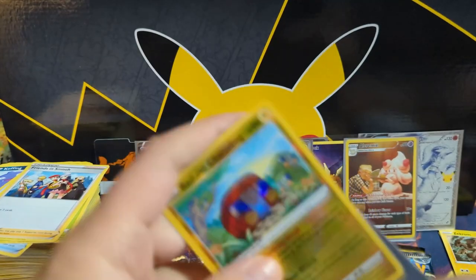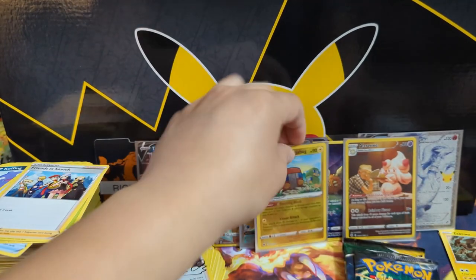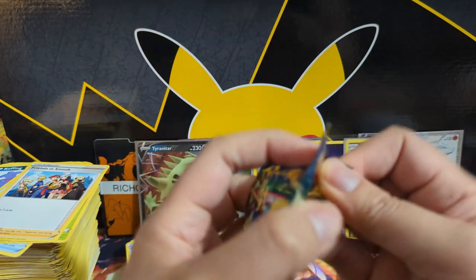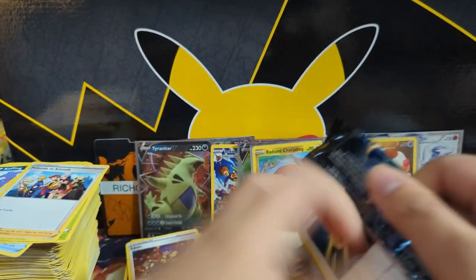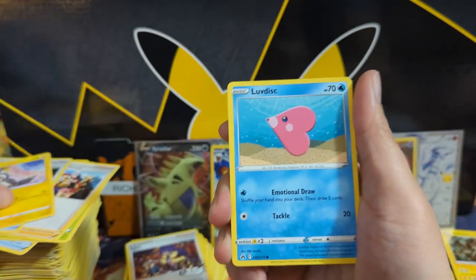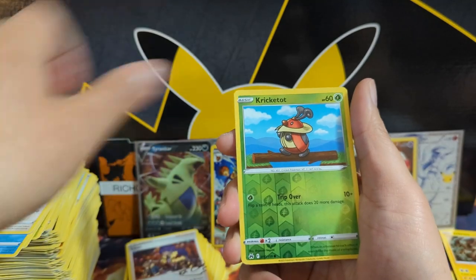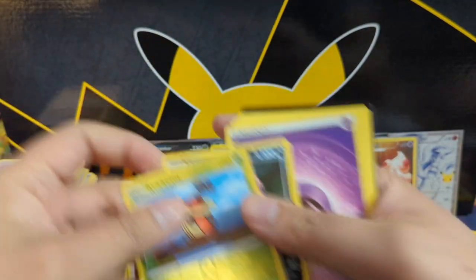At this point we have a decent amount of hits back there — kind of reminiscent of a booster box — but we are lacking that big hit from this opening. Chet, Kricketot into... come on... just Articuno. Tough.